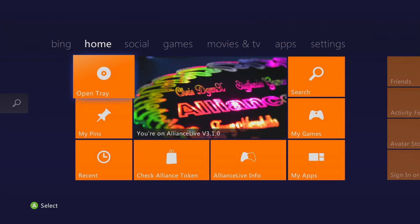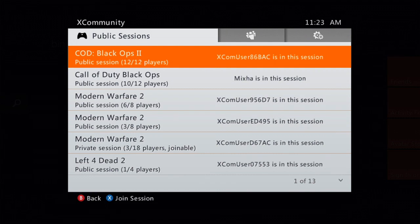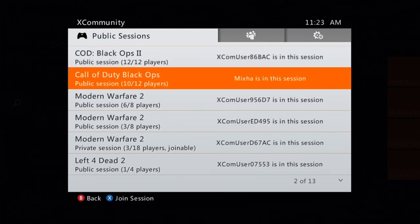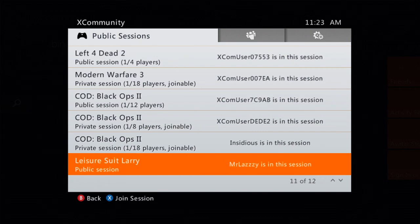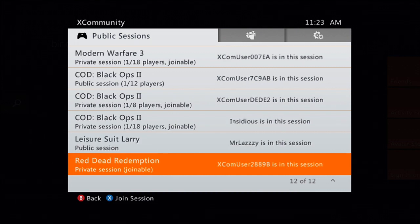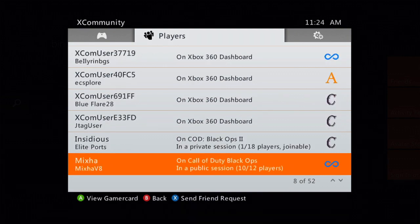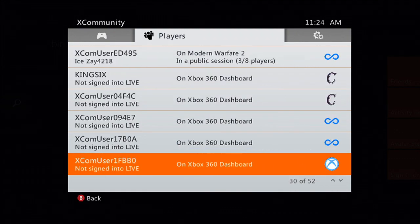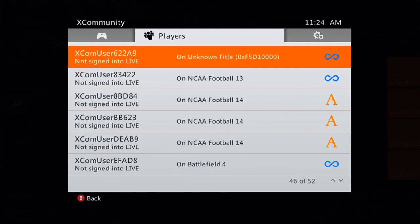Here we are — we're up, we're online, we are live. Our beautiful eyeball-pleasing HUD. We have X Community on this thing — X Community is a matchmaking service. When you click on that there's a bunch of sessions going on, 13 of them. You got BO2, regular Black Ops, Modern Warfare 2, three sections of Modern Warfare 2, Left 4 Dead, Modern Warfare 3, Leisure Suit Larry — oh my god, I haven't seen that one in ages — Red Dead Redemption, and so on. There's 52 people online.